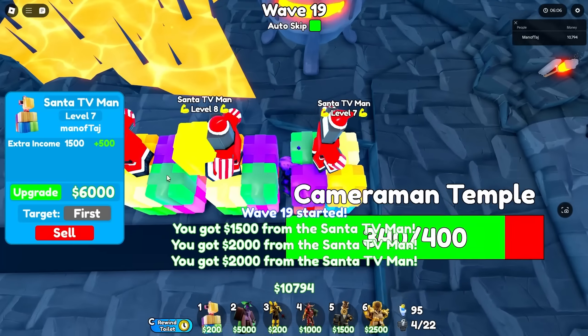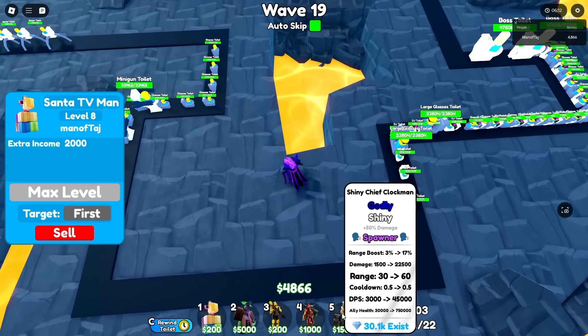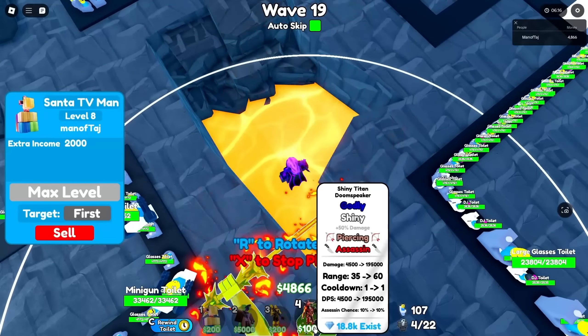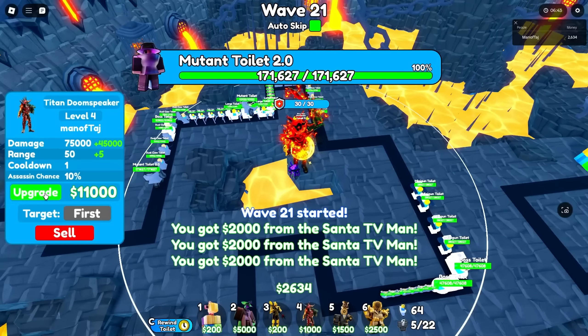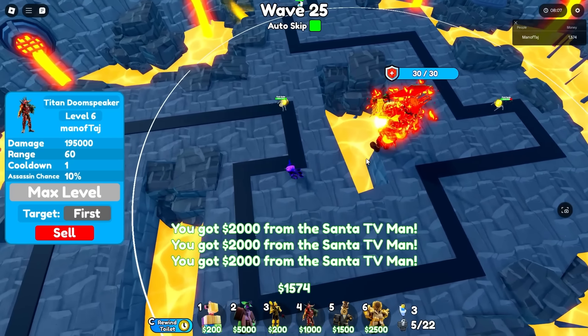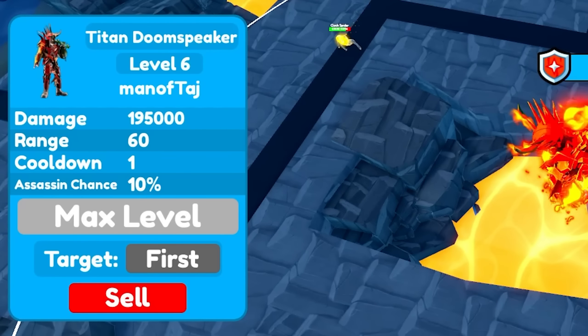By wave 19 we have all of our stances fully maxed out. Now it's time to max out a Titan Doom Speaker — we'll place this unit right about here and start upgrading it right away. Level 2, 3, 4, 5, and finally level 6. When maxed out it has 95,000 damage, 60 range, a 1 second cooldown, and an assassin chance of 10%.